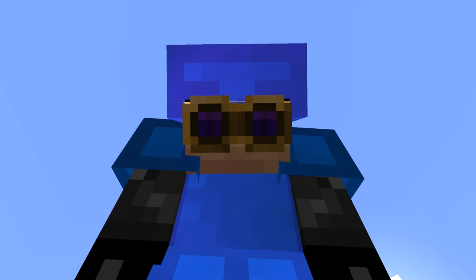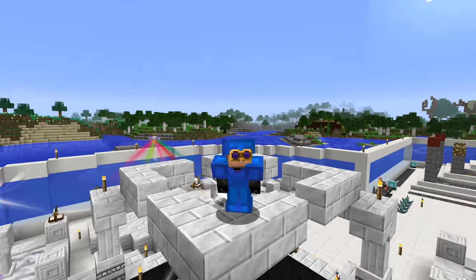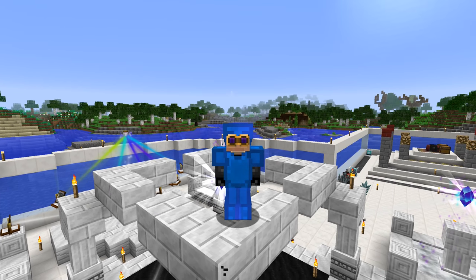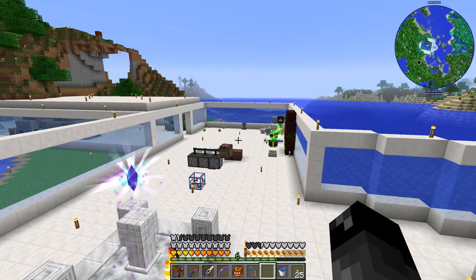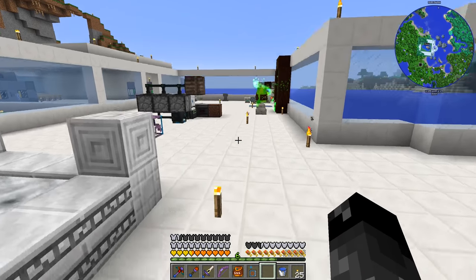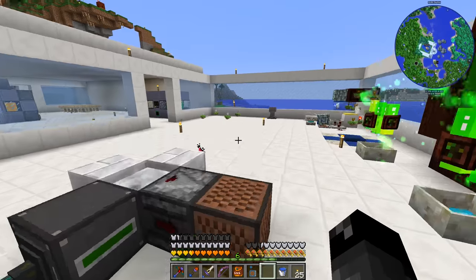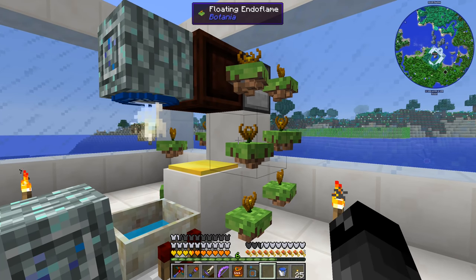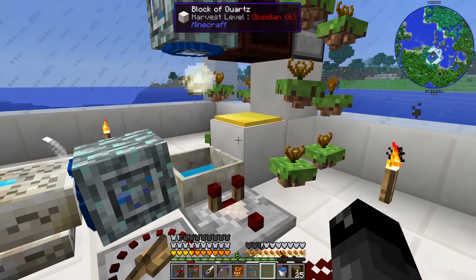What's up everybody, welcome back to another episode of Igmanica 2 Expert. So last episode we left off with needing to make more mana from Botania in order for us to make more Terra Steel to spawn the Gaia Guardian boss.